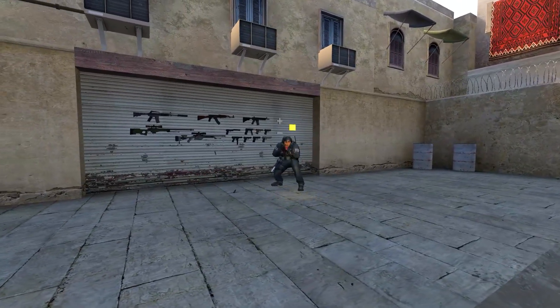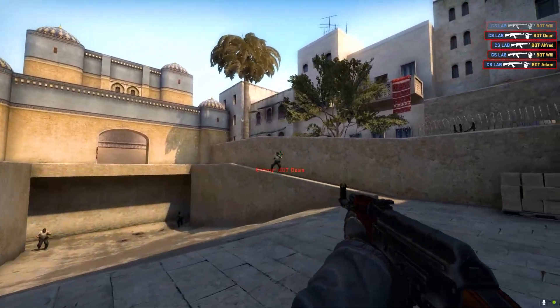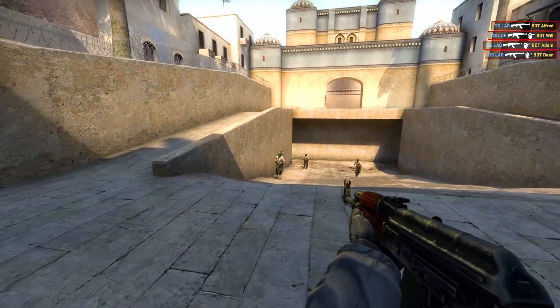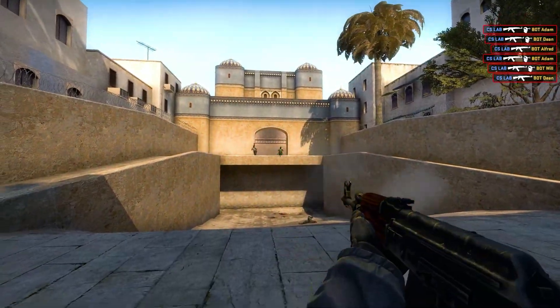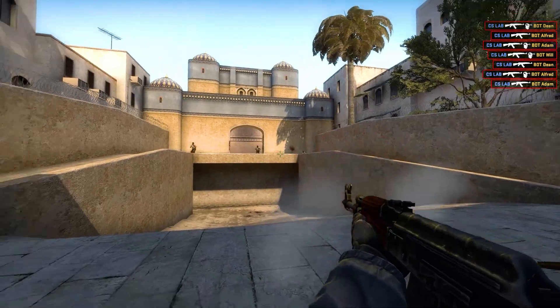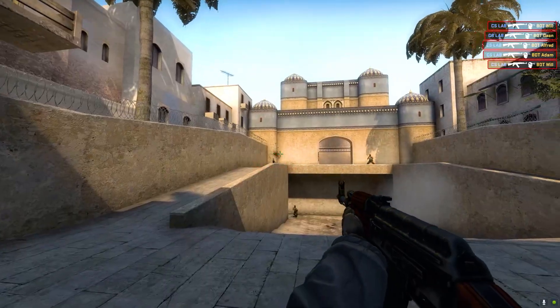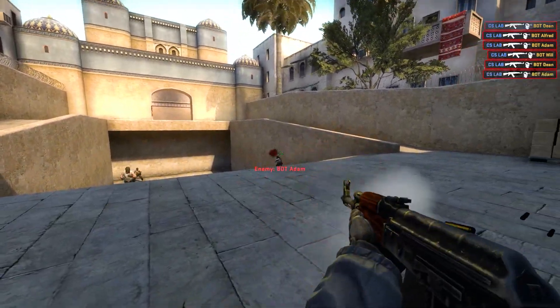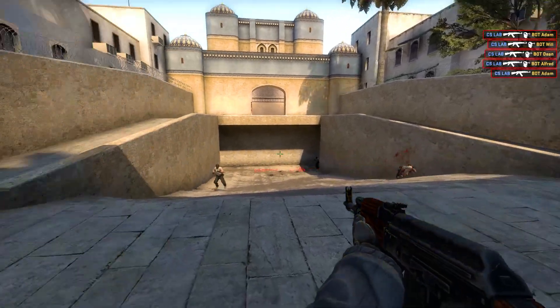Let's talk about two ways you can practice on this map. First, you can start with one of the main rifles. The default settings is a simple way to warm up your aim before moving on to the more challenging aspects of training. Feel free to use different shooting techniques to kill the bots, such as tapping, bursting, and spraying. You can also combine standing still and moving around.